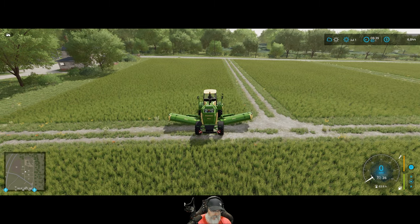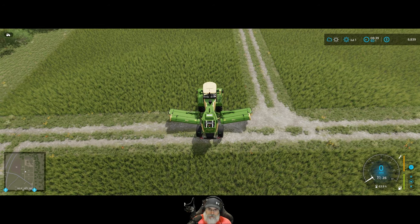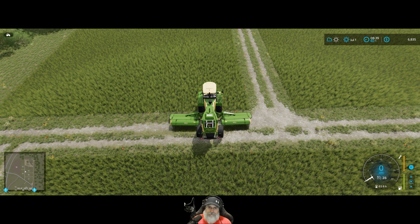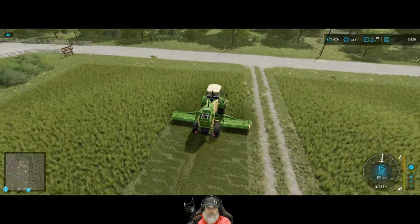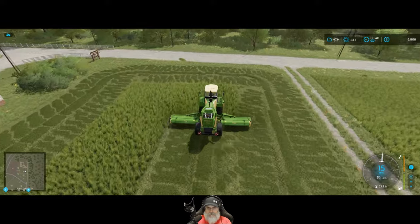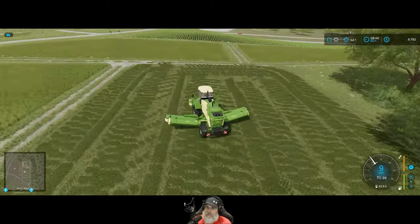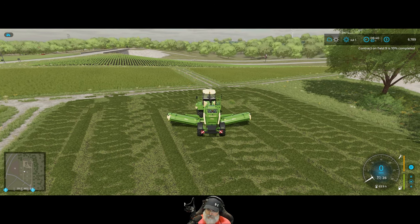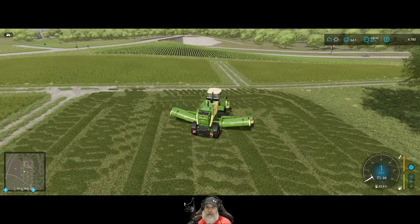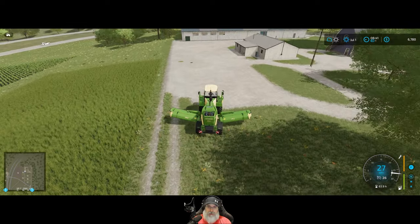We do not want to windrow. Those were already up — they take a long time to go down. Okay, that's the only one of these fields that needs to be spread. Let's now go into windrowing mode and I'm going to do these other small ones, then I'll set the AI loose on the bigger field 18 over there. Let's just get it done. Then we can bring this over to field 71 and just keep it there for the whole rest of the time.